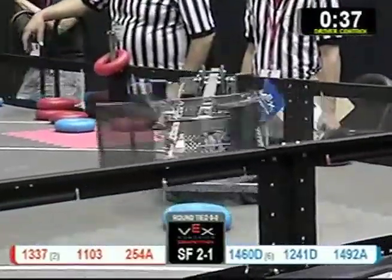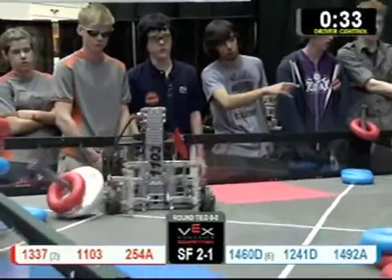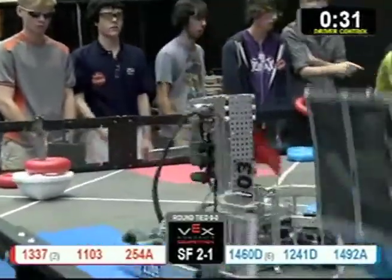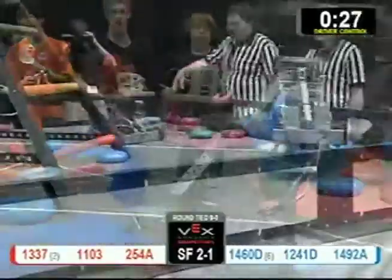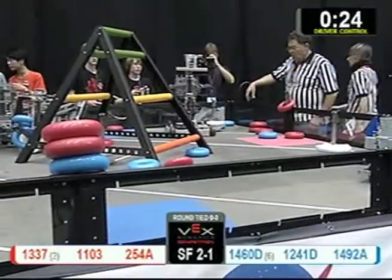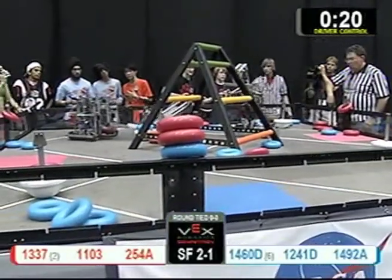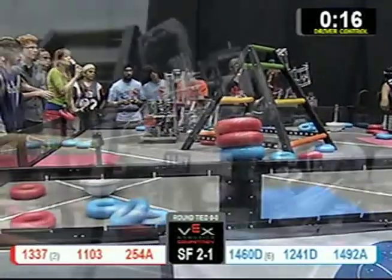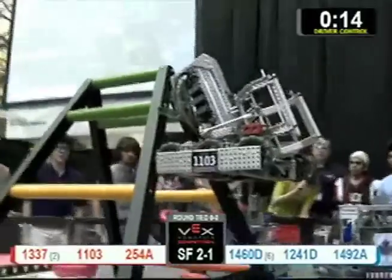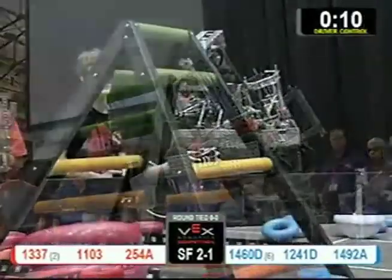1337's got one red tube, trying to de-score beforehand, but 1241 D being very defensive of that one goal. 1460 D trying to score — there's 30 seconds left to go. 1103 about to de-score that unmanned goal. 20 seconds left to go. Red seems to have regained control, and 1103 for the red alliance — they're gonna climb to the top of that ladder and pretty much secure their win if their high-hanging robot gets the okay.